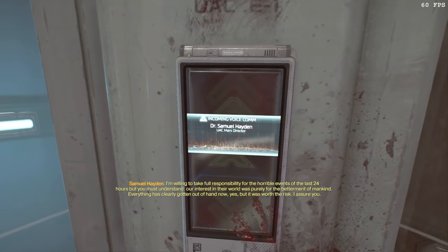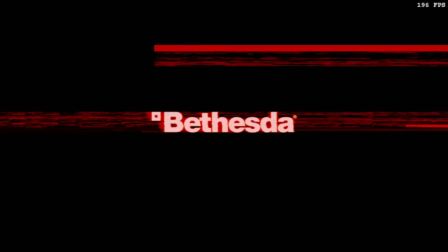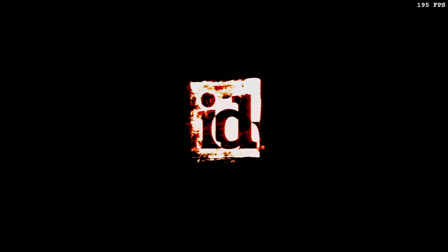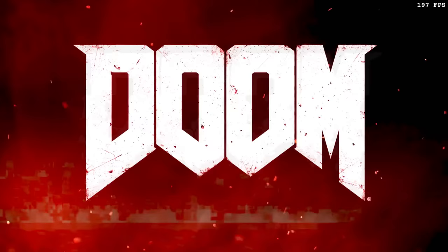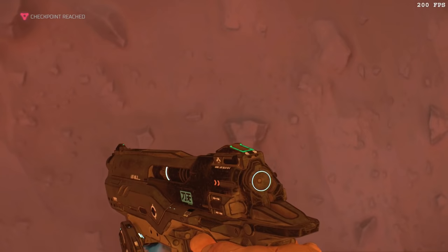You may have noticed the FPS counter in the top right corner. During cutscenes it's limited to 60, but during most moments throughout the game, the game is running at 200 frames per second. This is the framerate that Doom is naturally capped at when playing on PC, attainable by turning off VSync and lowering your graphics and changing the graphics API to Vulkan. Playing at 200 FPS is very important in Doom for one reason: railboosting. In a moment, you'll see what a railboost is as we launch ourselves to the end of the first mission.